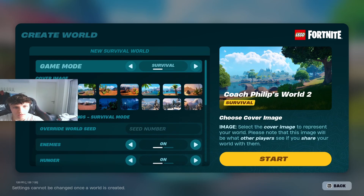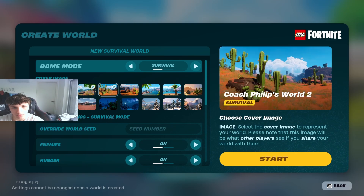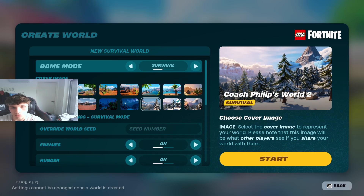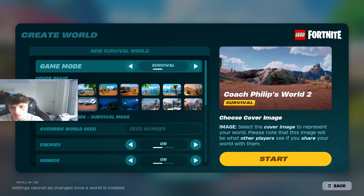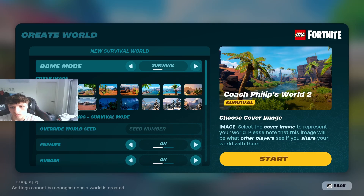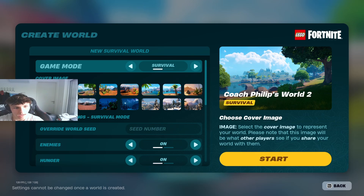Then to choose your world — if you don't want to type in a specific seed number, you can choose from these options up here. You can choose either a snow biome, a grassland biome, a desert biome, or a more tropical biome. In these islands, you can also run around and find the other biomes, so it won't be limited to just that one biome, but you'll spawn in that area.